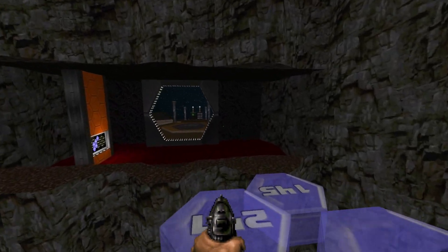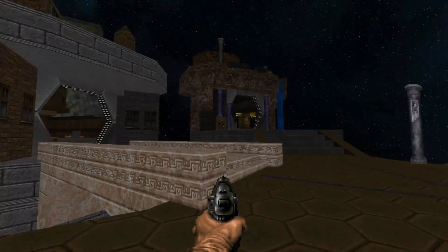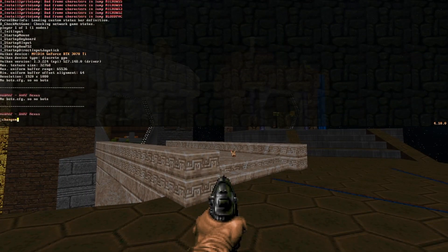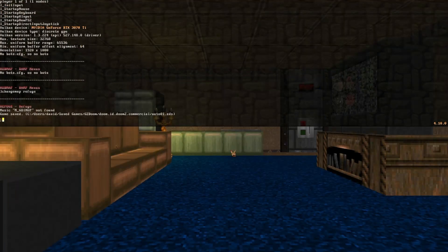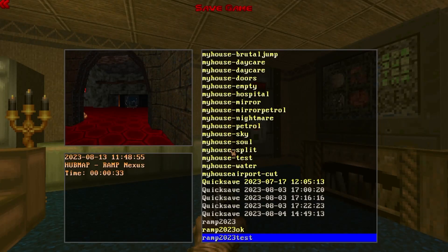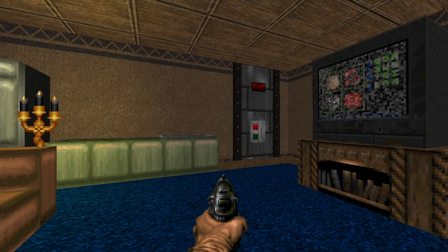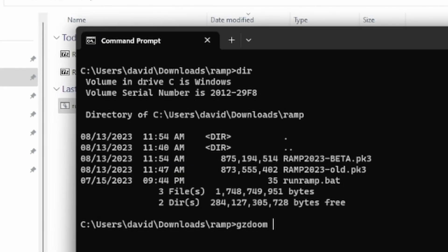So here we are in the beta again. The way around this is to use the map that's called Refuge. If we change map to Refuge, it'll give us this pleasant little room where we can save. This map does not change across all the versions of Ramp, so save games from one PK3 can be loaded in the other.